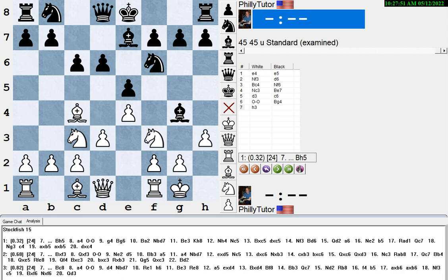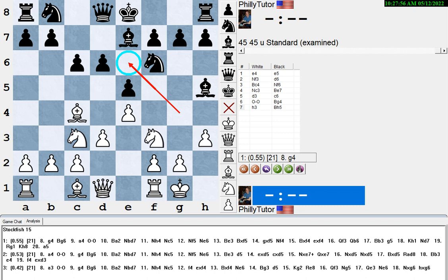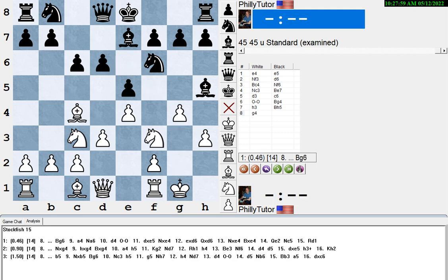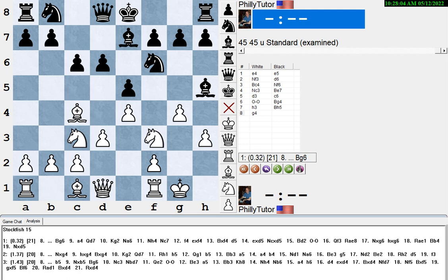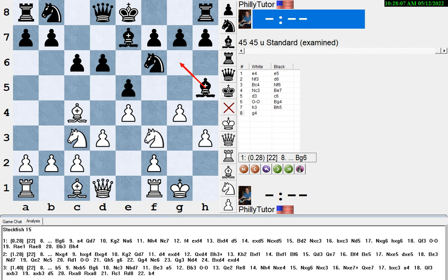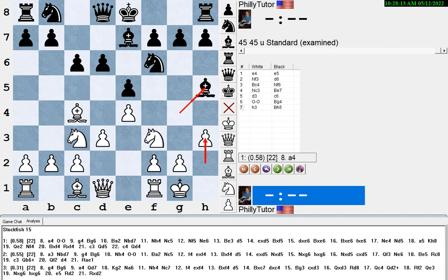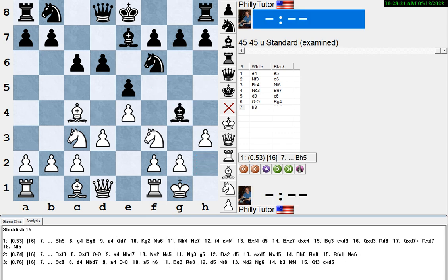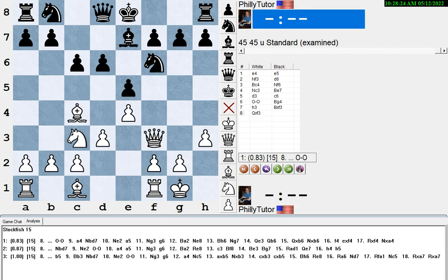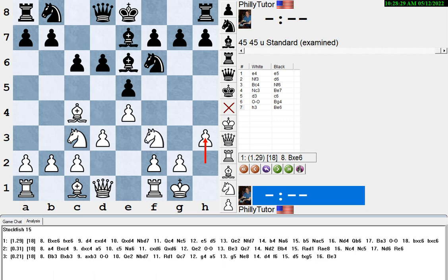If the bishop goes to h5, it can no longer influence the center as easily and get back in the game. In fact, Stockfish says you should actually play g4, which a lot of lower-rated players are afraid to play, but it makes the bishop pretty bad. After h3, bishop h5, white has gained a little — he's taken that bishop away from the middle. If the bishop takes the knight, white gets out of the pin and wins the bishop pair. If the bishop goes back, white has gained a sort of free move.